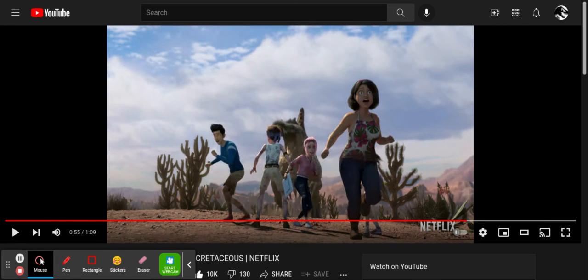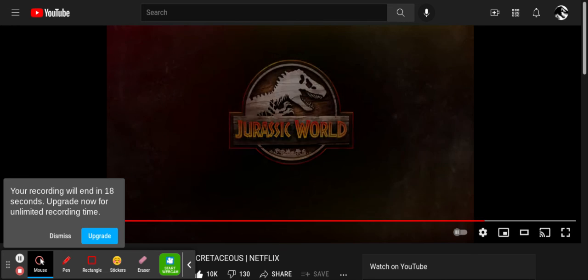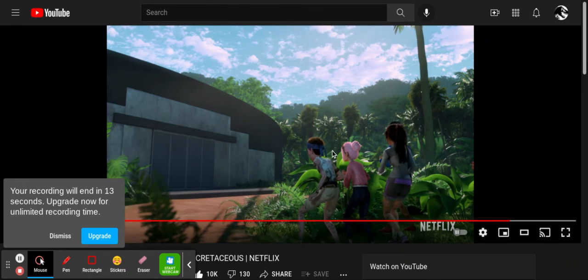It looks like Brooklyn has got this really weird pad thing. And then it looks like there is this same circular building — or I don't think it is. That was my breakdown of the Jurassic World Camp Cretaceous Season 4 trailer. I hope you liked it. So long, and goodbye.